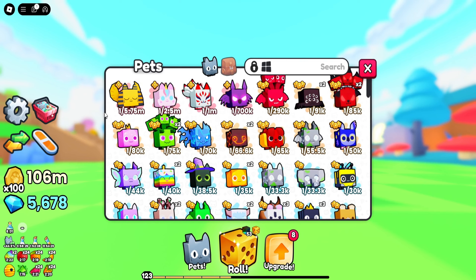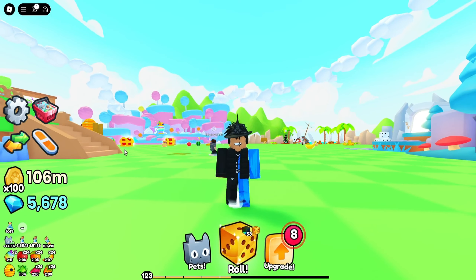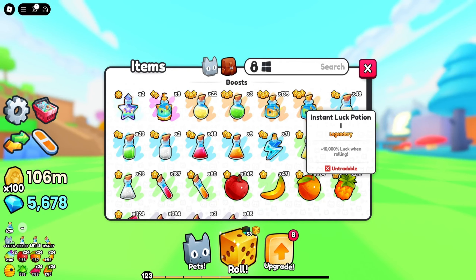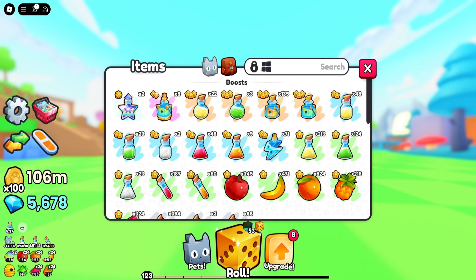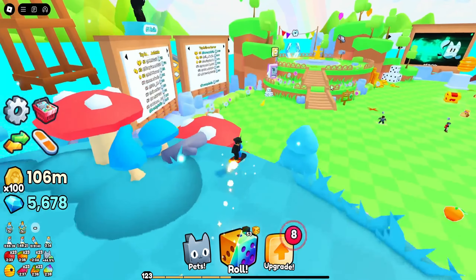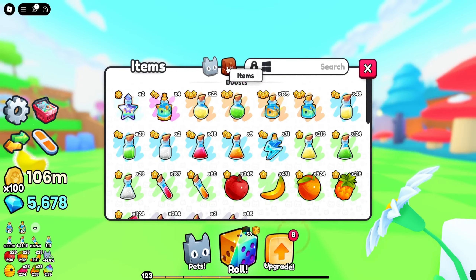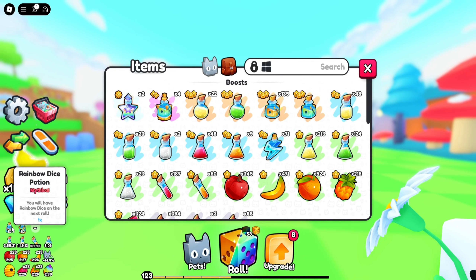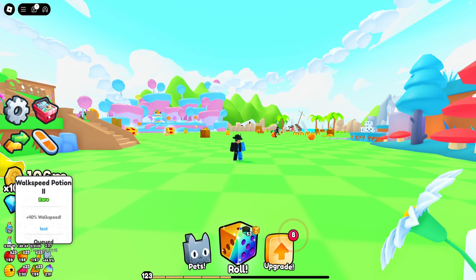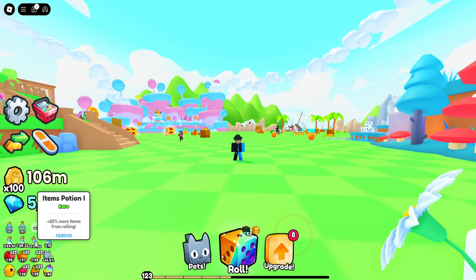Also, let me know in the comments down below if you got anything better than my pets. Since it's going to be the end of this video, I'm going to use one instant luck potion and hopefully get some luck from it. Let's go ahead and activate a golden dice — we actually already have one. Let's activate one rainbow dice, but first I need to go ahead and craft a rainbow dice. And there we go, we just crafted a rainbow dice potion. So if we go back and into our inventory items, I've just equipped the instant luck potion 3, the rainbow dice, and the golden dice.